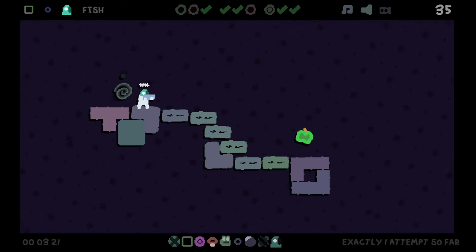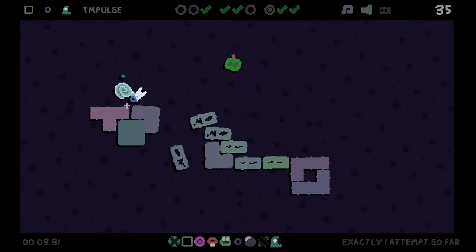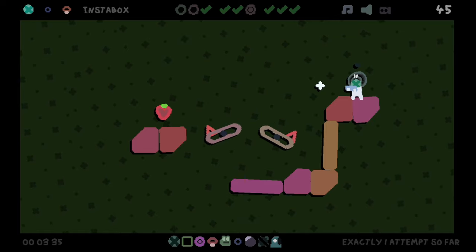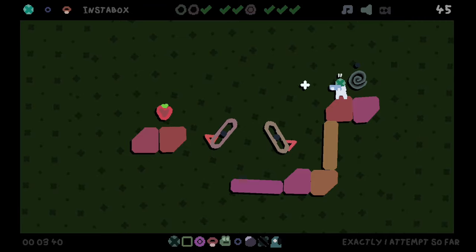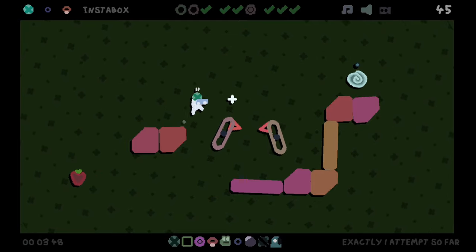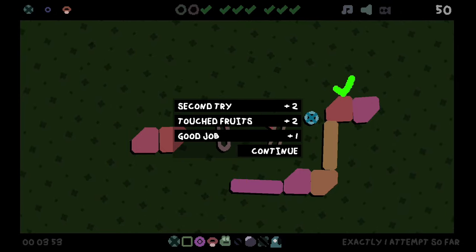I'm pretty sure these fall so I could try impulse here — hopefully that brings the fruit close enough. We leave. That wasn't that bad. I'm not liking this double fish frog action we got going on here sometimes. Okay, we learned from last time — I think I'm just gonna actually just platform. Yep, and then we go back and jump up. Much better way of beating that level.